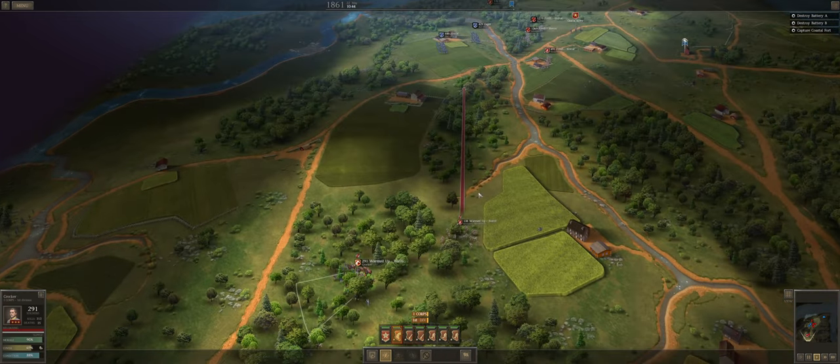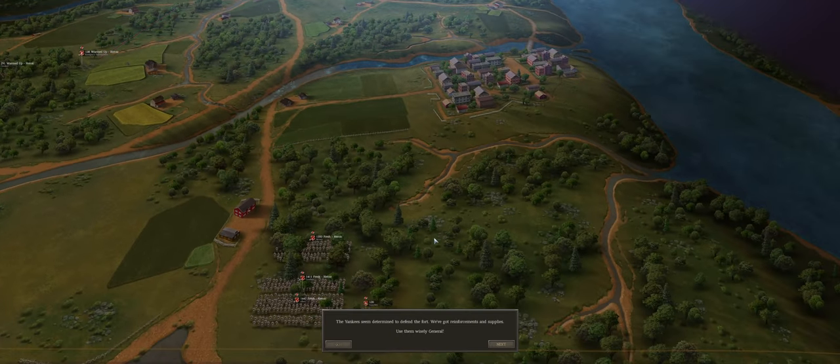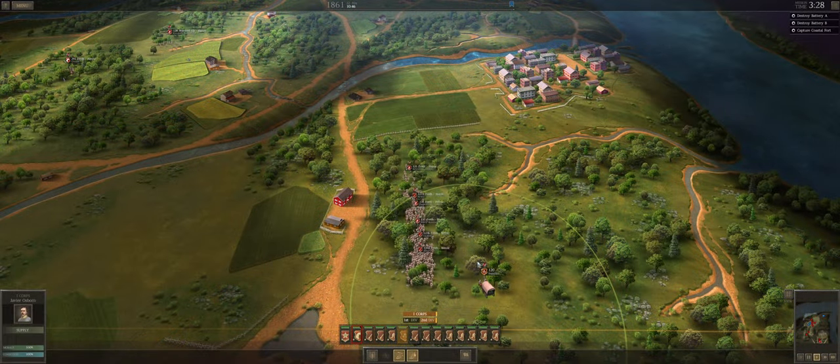I love that cavalry is really good against skirmishers; I think that is something a lot of games do wrong. We already have reinforcements — that's interesting. I didn't think the reinforcements came that fast. The Yankees seem determined to defend the fort. We've got reinforcements and supplies — use them wisely, General.